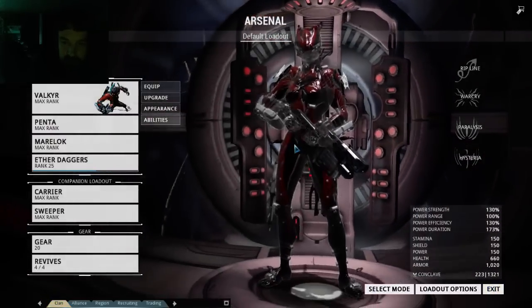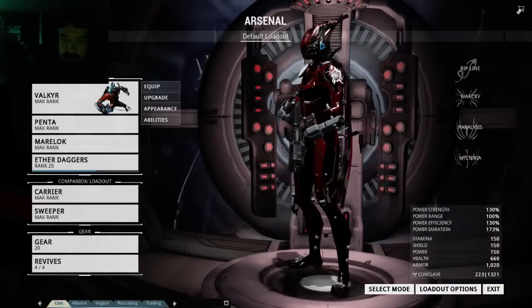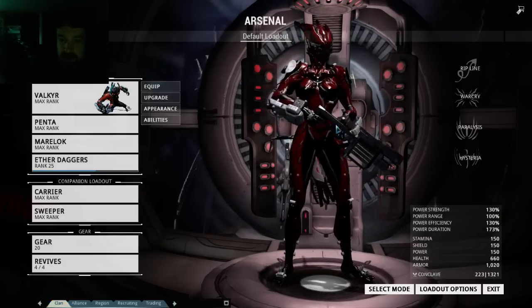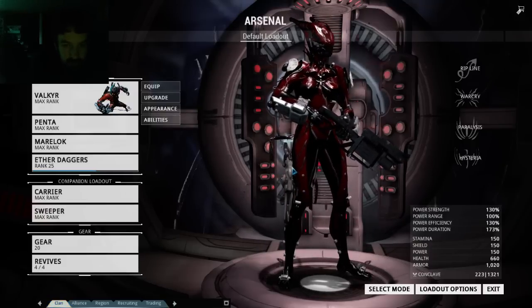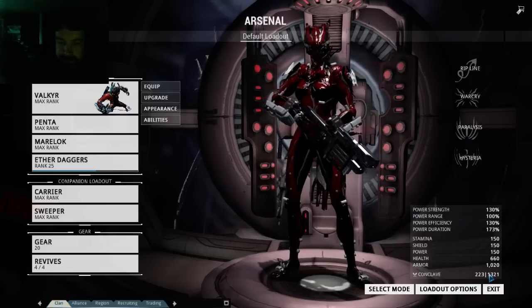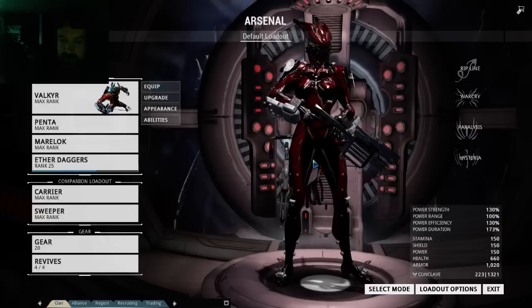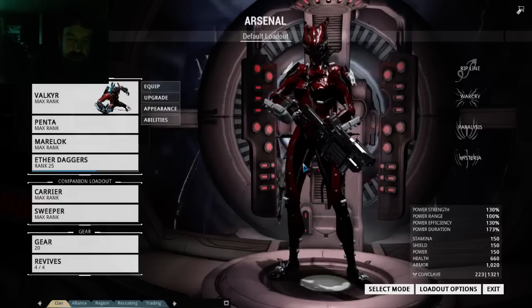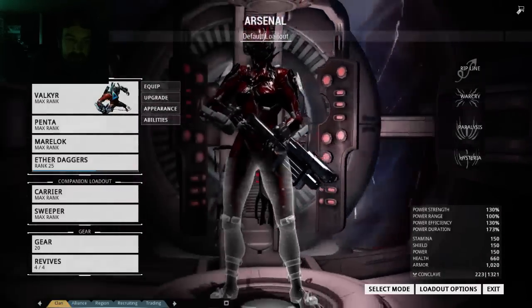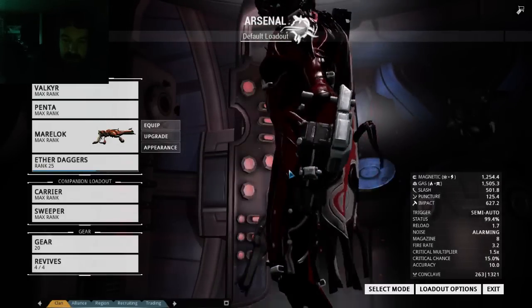You can make Valkyr look really great — I like the look. I have her Bastet helmet going. She can be very fun to play. She's very in your face, kind of a simple melee attack build. You can try to spice it up with some maneuvers — wall runs, things like that — to get around. And that's generally how I use her.